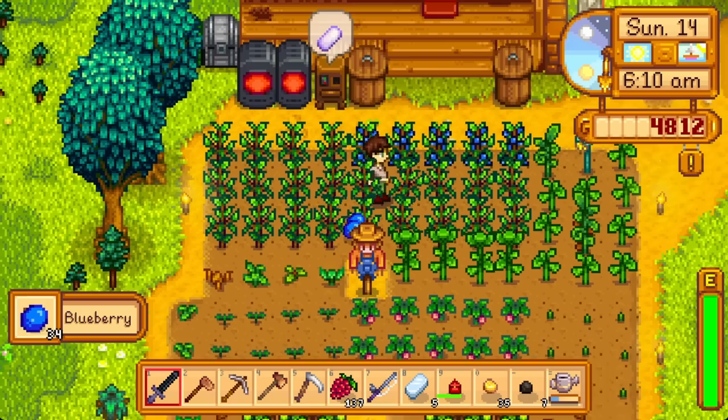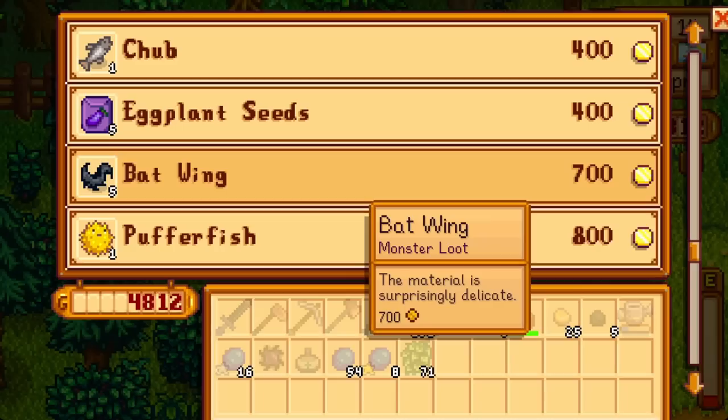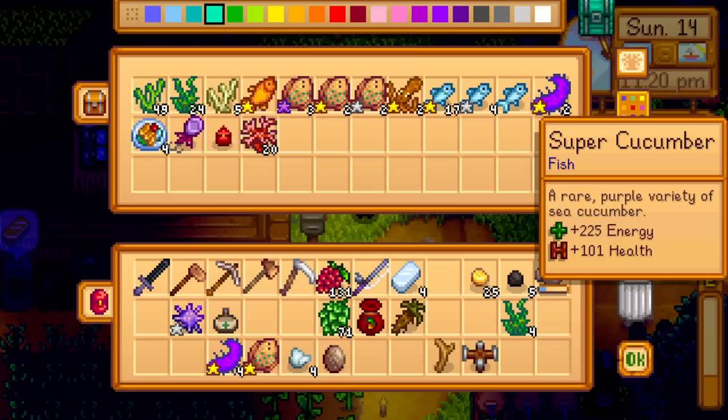Today is our first normal blueberry harvest — even more cash. Pam mails us a quest for a pale ale, perfect timing because we just hit farming level 8 last night to learn the keg recipe. Keep checking the cart for red cabbage, but with fall coming and good cash flow, it's also time to start buying up rare seeds. A note on fish ponds: super cucumber, octopus, and lava eel each can give little trickles of iridium ore, though the value is honestly questionable.